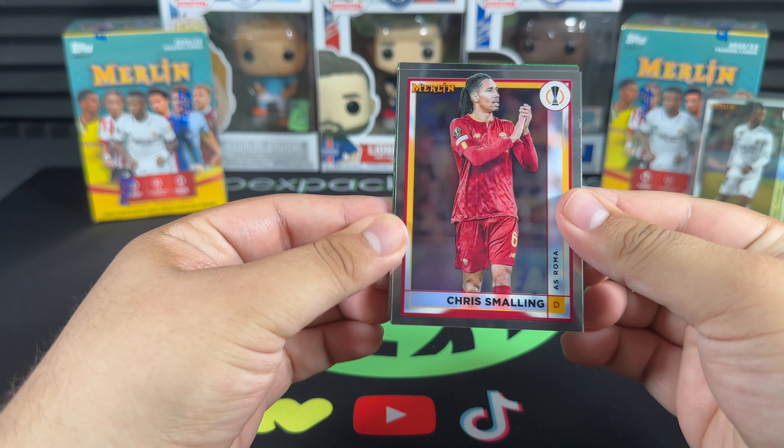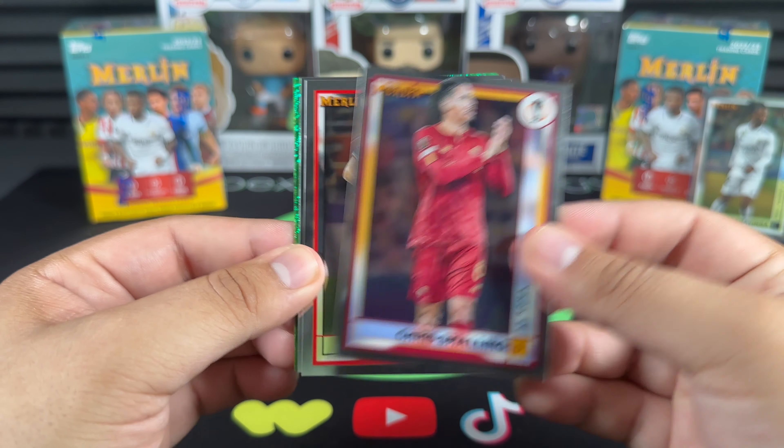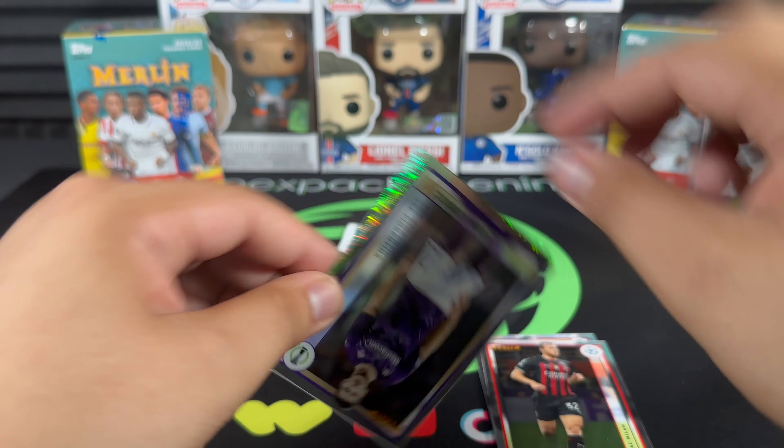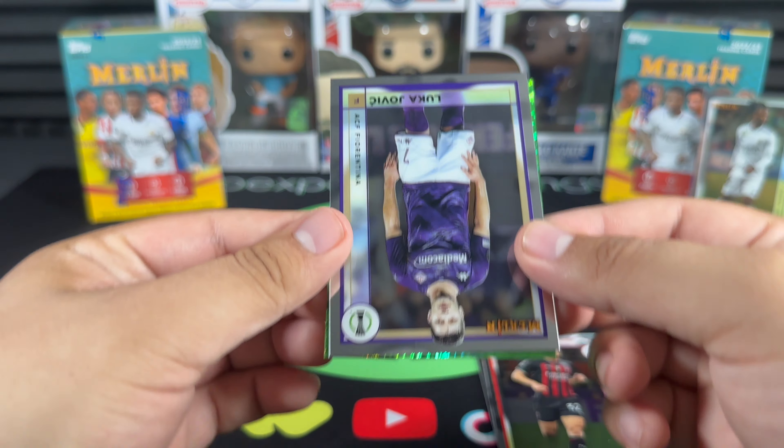Looks like we do get our numbered card in this one — it's maybe green or yellow, can't really tell, but the other ones were red. Let's see — Chris Smalley, Tomás Phibie, Luka Jović. Let's see who it is.